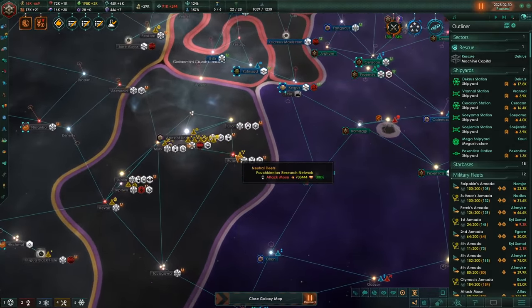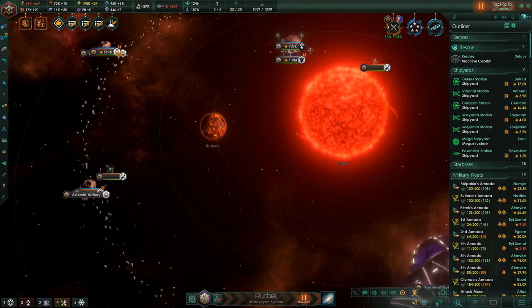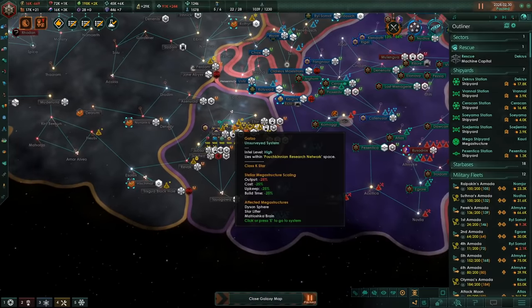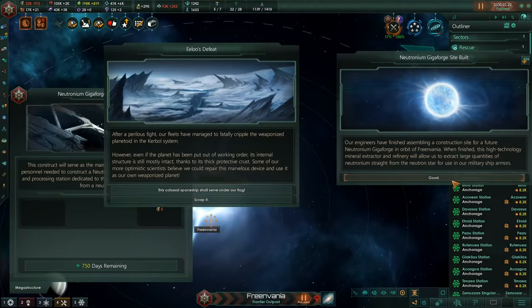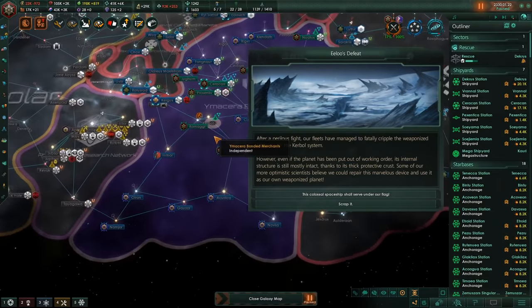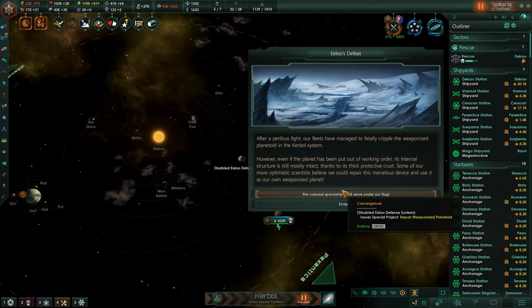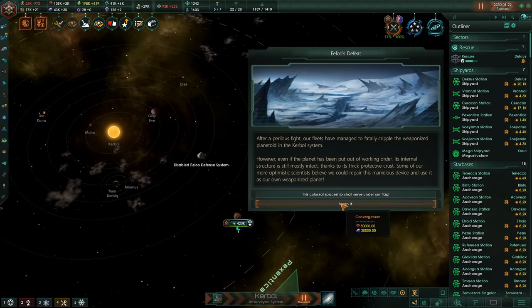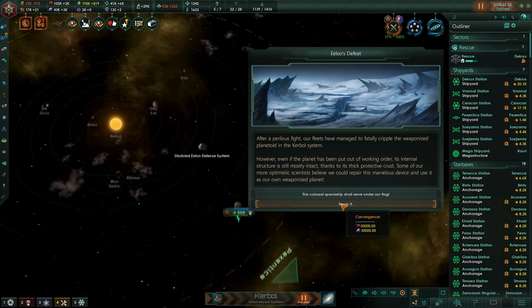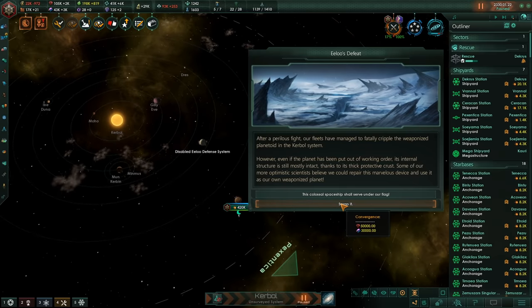Maybe Planet Craft might be able to get the job done? But even then, I doubt it — this is just insane. We destroyed a rogue attack moon. We can either repair it or just scrap it — honestly, I'm thinking just scrapping it, because that's going to help out all the different building progresses.